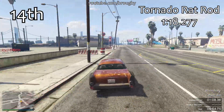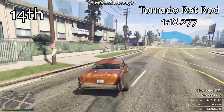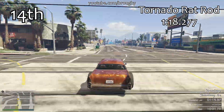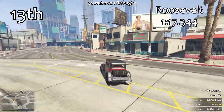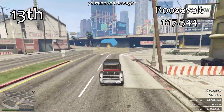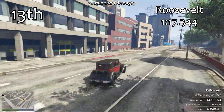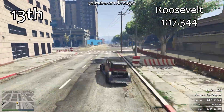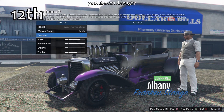Now we've got the second group starting with the Tornado Rat Rod, and that actually makes five Tornadoes in the bottom seven. The Tornado Rat Rod with its 1:18 isn't anything special, and then just ahead of it in 13th place we've got the Roosevelt with a 1:17.3 - a little bit quicker. This middle group of four vehicles - the Tornado Rat Rod, the Roosevelt, and the two vehicles we're about to see - are kind of in no man's land in this class. They're nowhere near as slow as the vehicles at the start, but still way off the pace of the vehicles in the top 10.